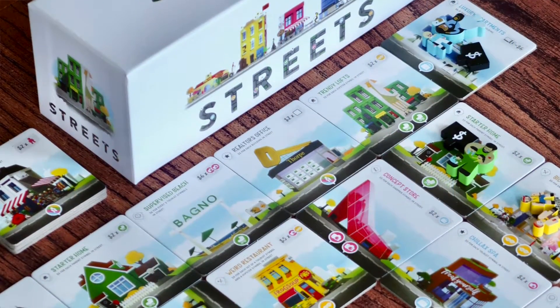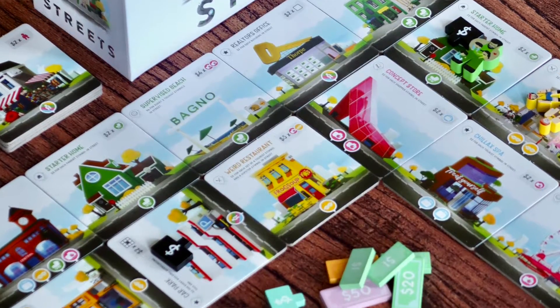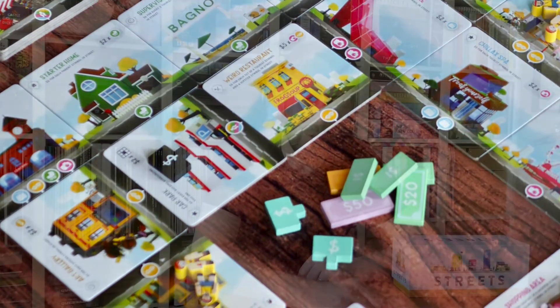Hi, this is Mark from TripSolo. Today I have a game called Streets, published by Sinister Fish Games — thanks for sending it for review. Streets is a tile placement game for one to five players where all players will try to build a city. You will add buildings to the city, connect them with streets, and score as many points as you can — or earn money, because money in this game are victory points. This game includes a solo mode. Now I will show you how to play, and then tell you what I think about it.